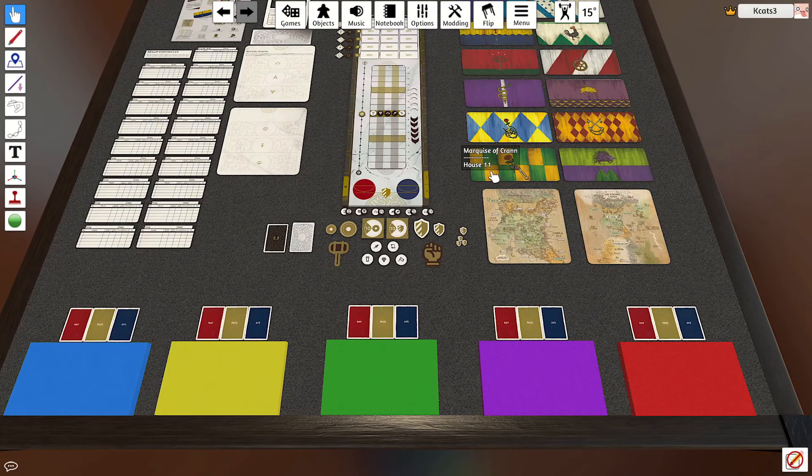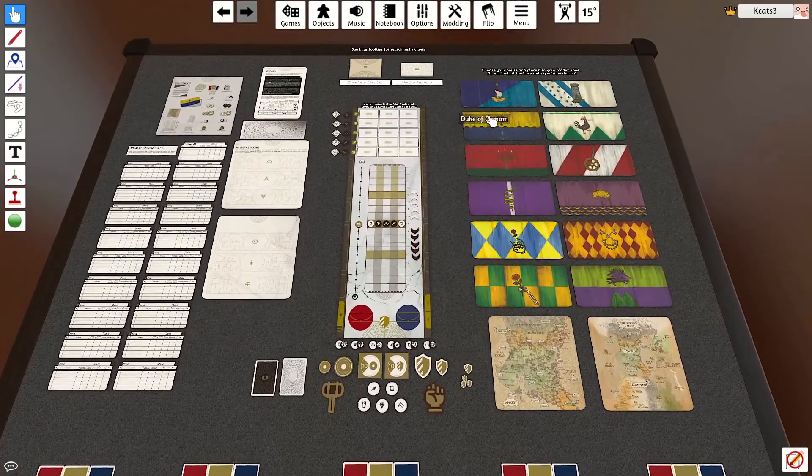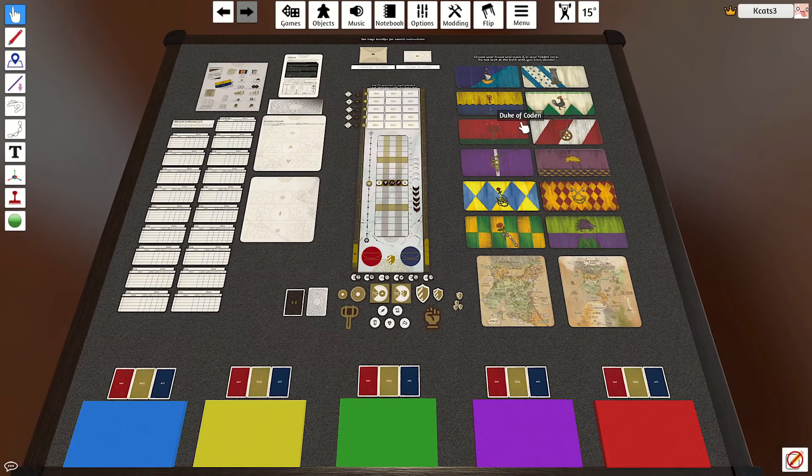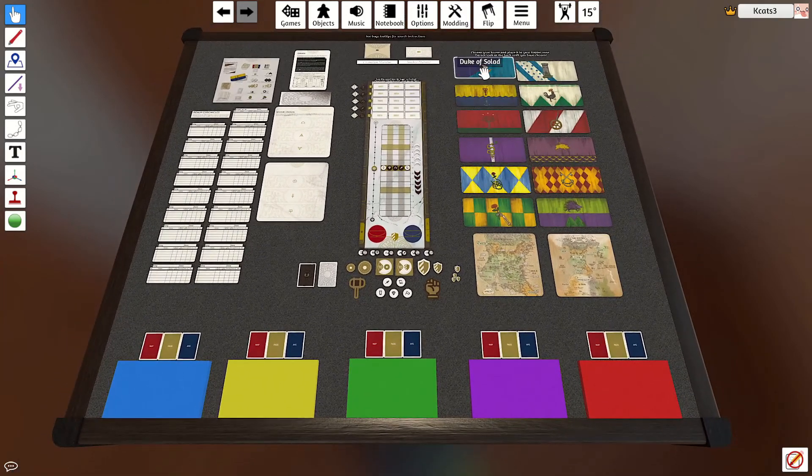This game is a long game to explain. There are lots of houses to choose from. Each house has a different type of agenda. Remember, as the host, if you're playing this on tabletop, remember to unlock your houses to play. Each player cannot flip over the houses to look at them — you can only select one at random and start playing, because each house has their own secret agendas.